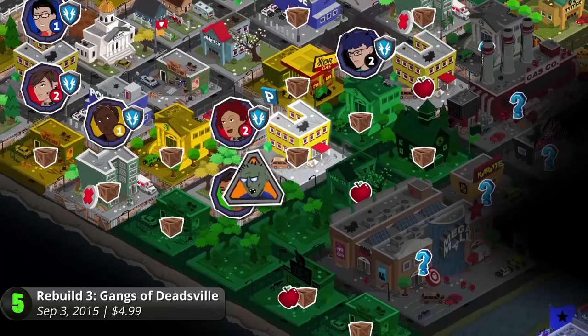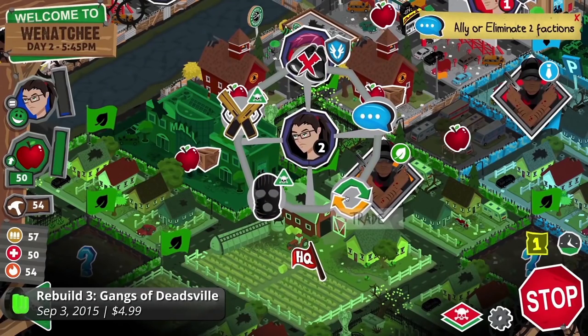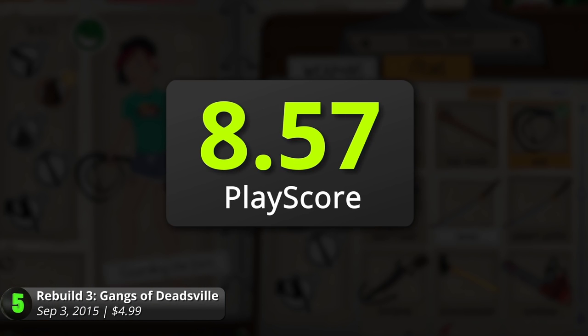They can also aid you in defending the town from further zombie destruction. The game has an infinite number of possibilities with its randomized cities and events. It has over 200,000 words of event text which will make every new game a different experience. It has a PlayScore of 8.57.